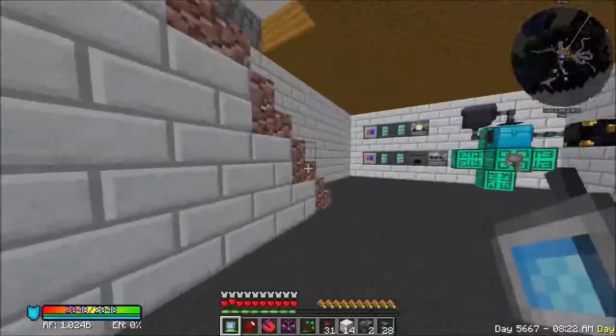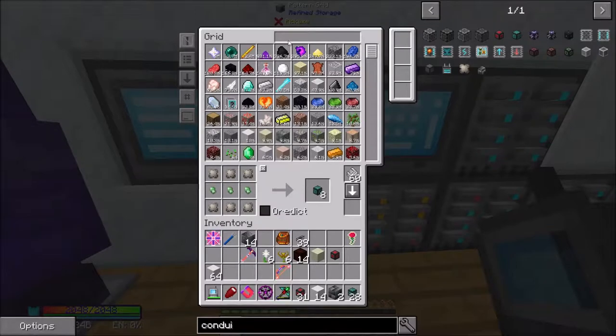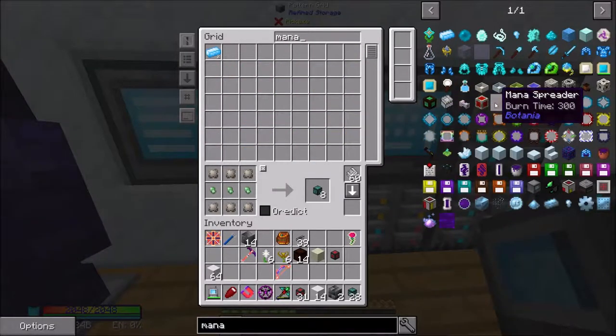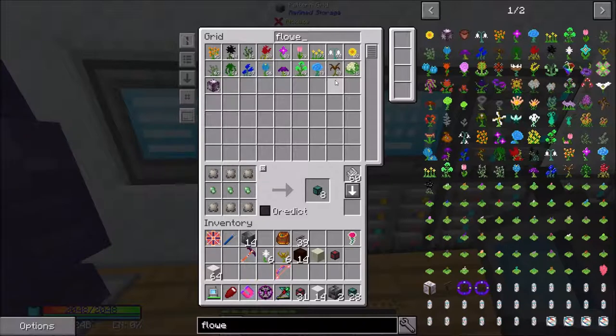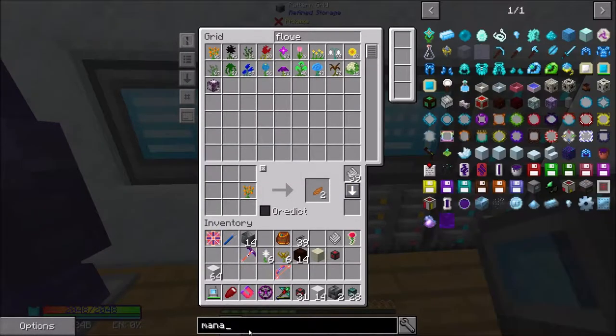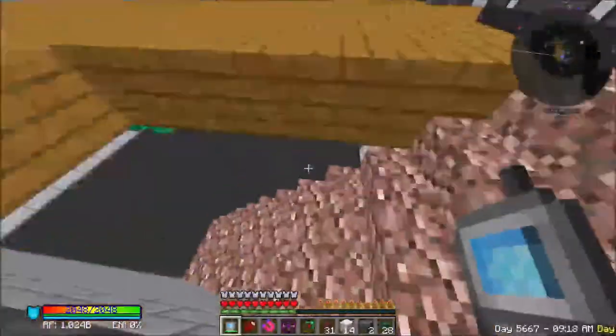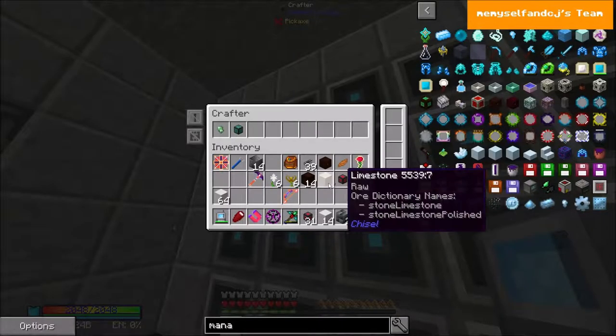Let's go up here and tell our system to make some mana spreaders. We need the basic mana spreader. We need to figure out which flower we have the most of - that would be orange. So we want to tell this to be able to make that. Let's go down here and put this in our crafters and we should be able to craft these things up.